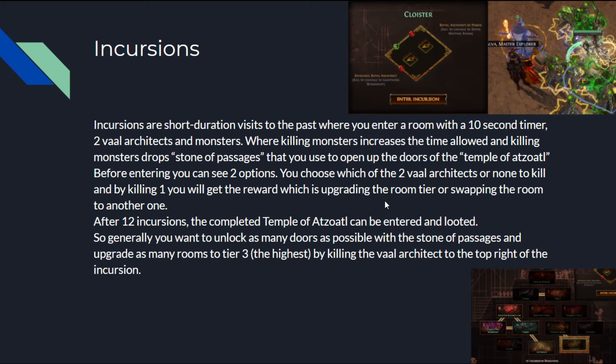Now let's talk about how the actual incursions work. Incursions are short-duration visits to the past, where you enter a room with a 10-second timer, two Val Architects, and monsters. Killing monsters increases the time allowed and drops Stone of Passages. You can use the Stone of Passages to open up the doors of the Temple of Atsoul. Before entering, you can see two options — you choose which of the two Val Architects, or none, to kill.